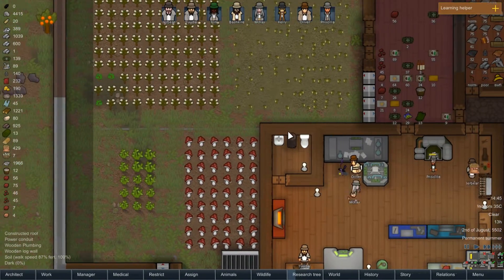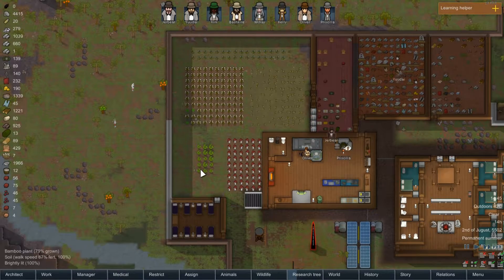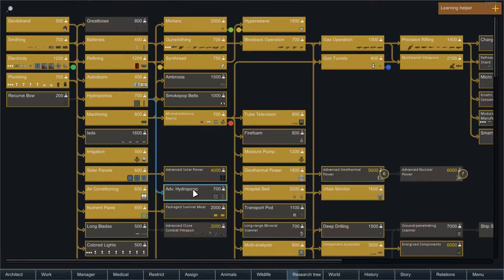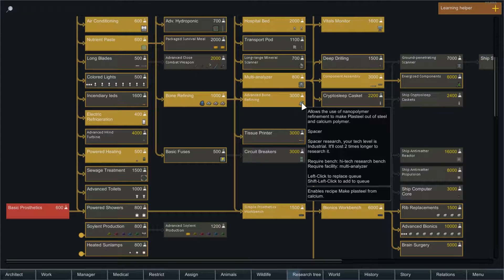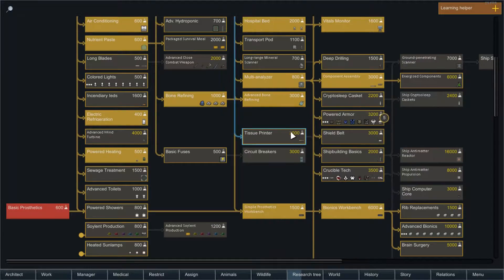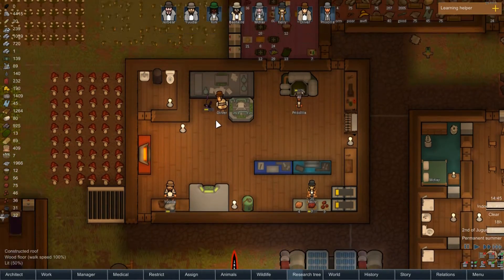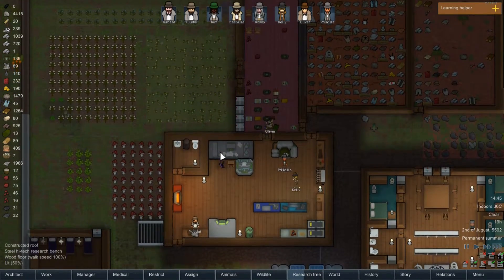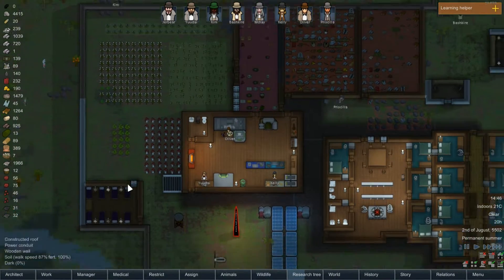Things are progressing pretty well. We'll build some plasteel and steel-producing plants and refine them. I was hoping to do it from bone, but for some reason even though we have advanced bone refining — which requires a high-tech research bench and multi-analyzer, and we have the stuff — it's just not in there. So we'll go with the plant version instead. It can be a little unbalanced for resource management purposes, but the plants take so long to grow and produce so little that I'm not going to be overly concerned. I just want it for making limbs, and we have the spare farm space.